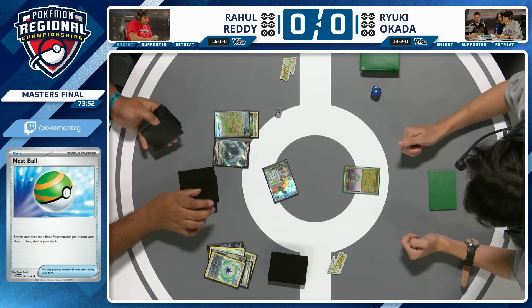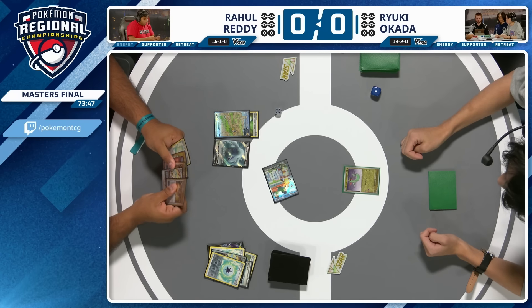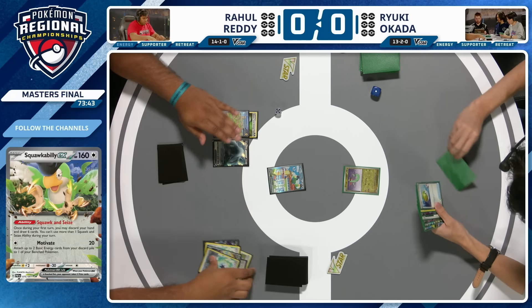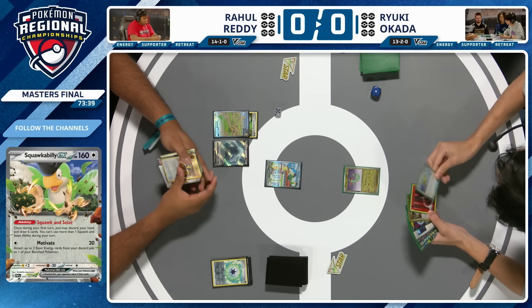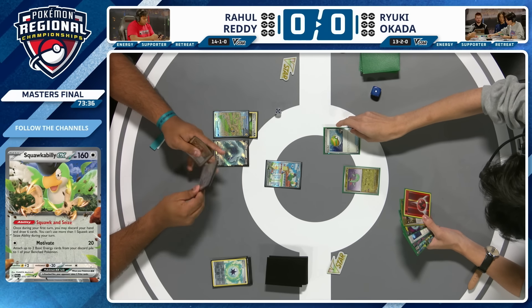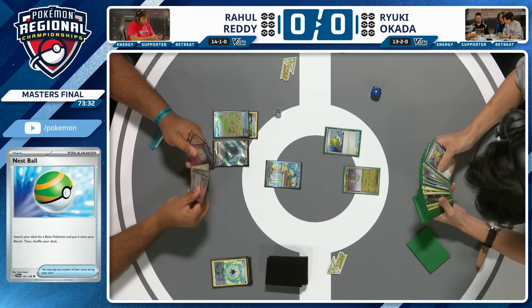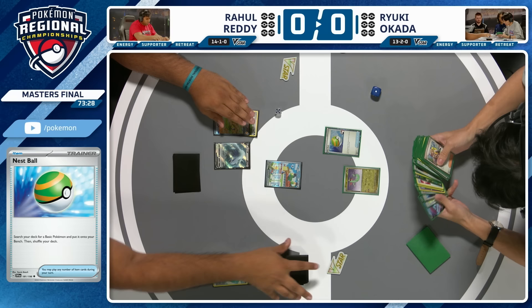We do see Squawkabilly — you discard your hand and draw six if it's the first turn of the game. We also see the Double Turbo Energy getting attached to that benched Iron Hands. Now we see a pass over to Ryuki, who is playing that Dragapult EX deck. He's debating whether to play that Nespaul, and while Ryuki grabs a Pokémon off it, let's take a quick look at the Dragapult EX deck.